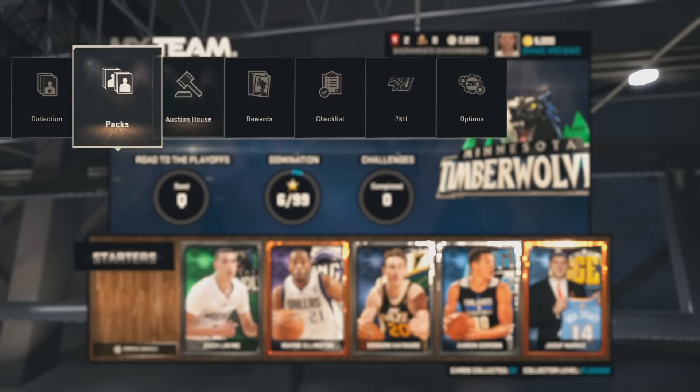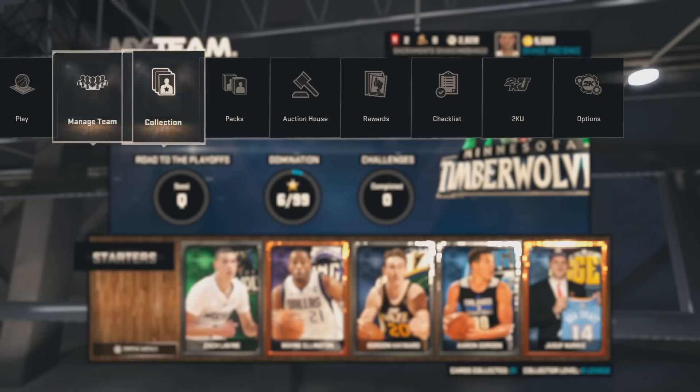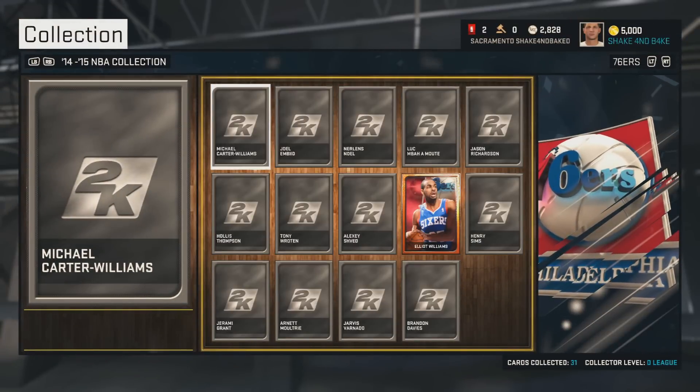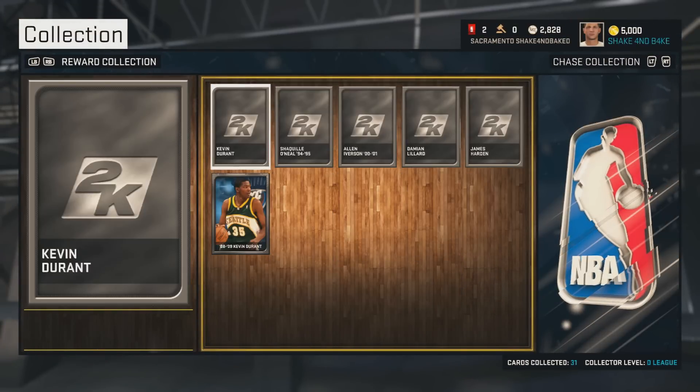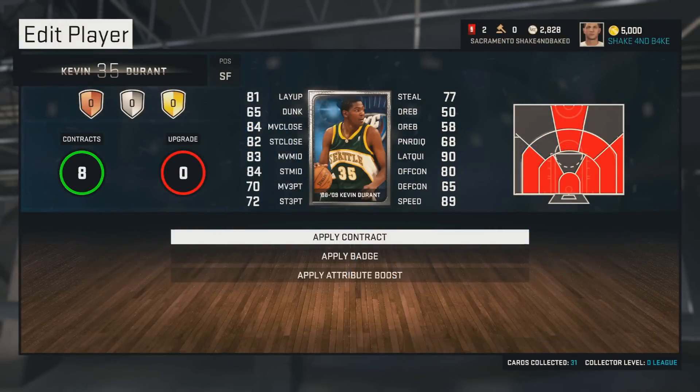I love the Seattle jersey. I wish they had the back of it as a Supersonics logo. That still looks cool as hell. I predicted earlier on in the year that it would be a rookie, and in fact would be a Seattle Supersonics version of him, and he is in this reward collection right here, which is freaking awesome. And you can see his stats — they're actually looking pretty nice.